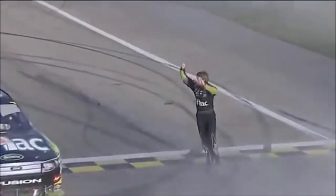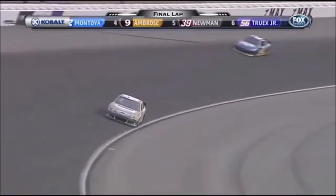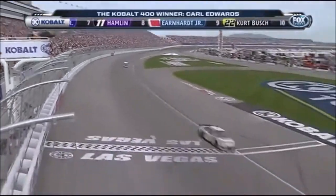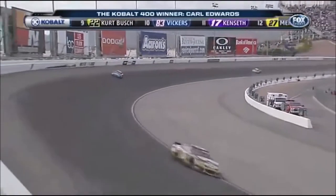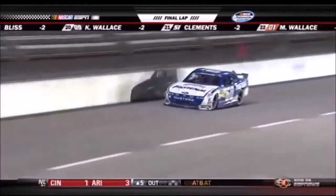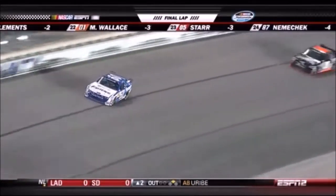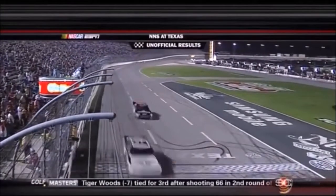Turn three and into four — Stewart packed it in there but Carl Edwards takes the first one of the season. Carl Edwards gives Ford its fourth win in the last five races. Edwards wins the Cobalt Tools 400 — Edwards putting in a dominating performance, never been lower than third the entire evening. He won the pole earlier today. Here he comes out of turn number four — Keselowski tries to come as low as he can to cut the margin, but Carl Edwards is going to pick up win number one in 2011.